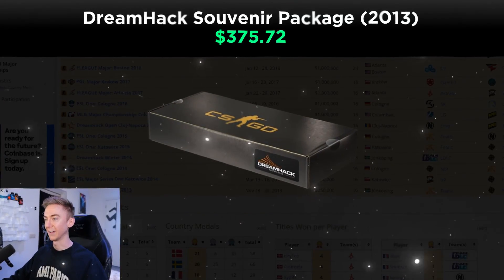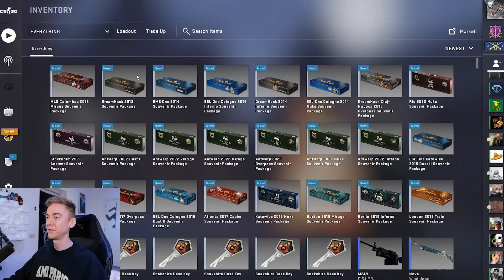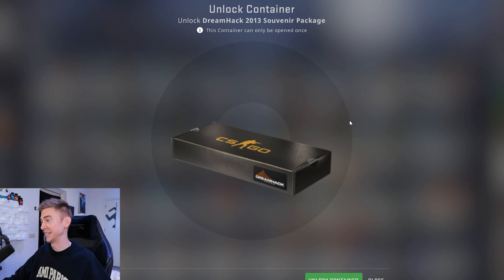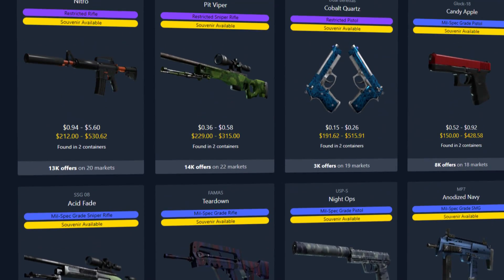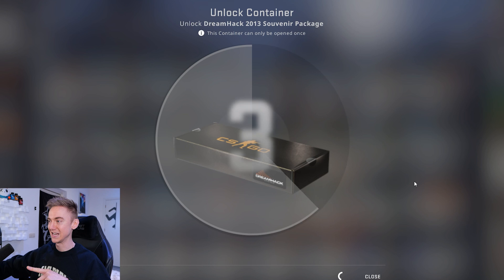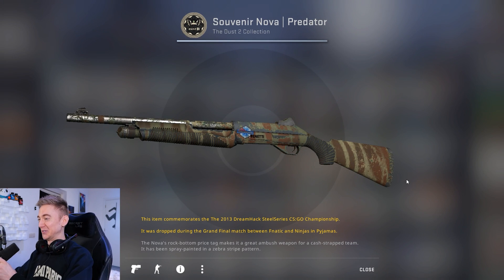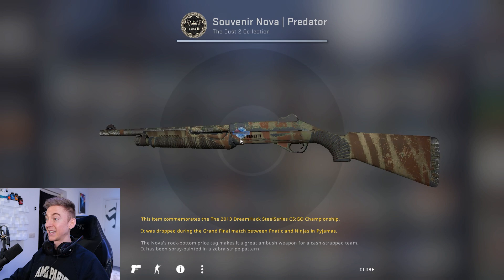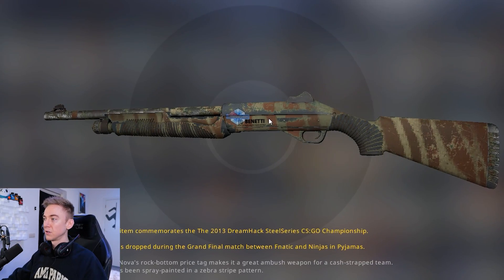The very first major ever in CSGO was Dreamhack Winter 2013. These packages are very strange — they just give you a little countdown and then show you what weapon you got. You don't even get to see what's in it. However, you can get some ridiculous items that are really, really rare and actually really expensive as well. We got a Souvenir Nova Predator with the Dreamhack sticker. I know the stickers on this one can be all over the place, but this one looks quite perfect.